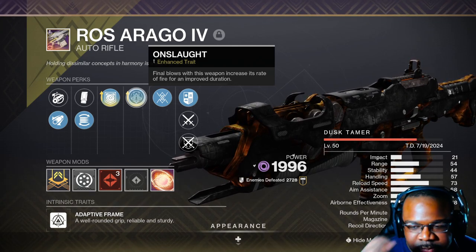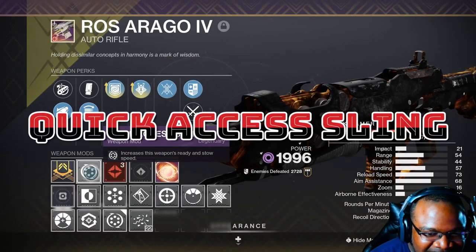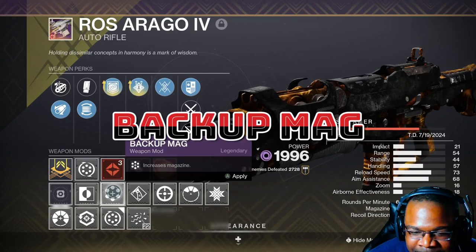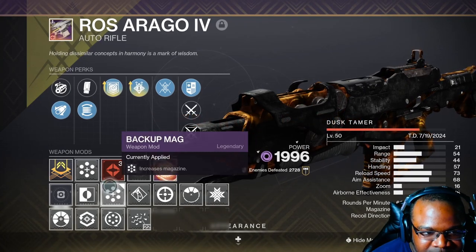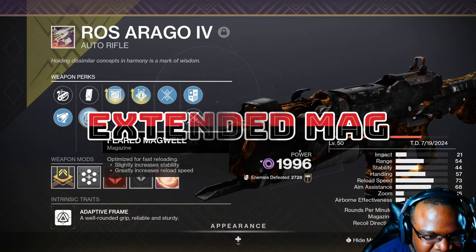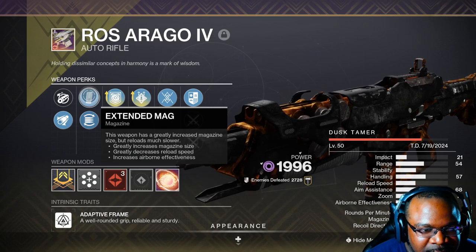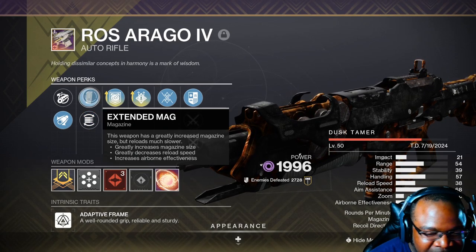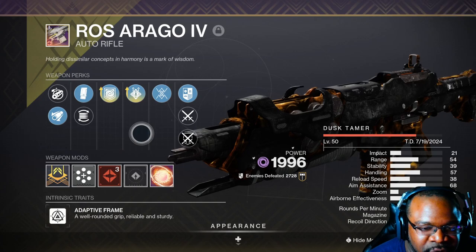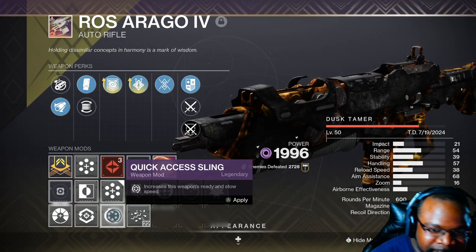The key to this gun — I don't have it on mine but I normally switch to it — you can go Quick Access Sling if you want to switch fast between this gun and another, or you can do Backup Mag which gives you another eight bullets. You can maximize the mag if you want; I have mine for fast reloading, but you can extend the mag to 57 and go non-stop. So the key is either Backup Mag or Sprint Grip, or Quick Access Sling so you can switch back to the weapon super fast with a void build.